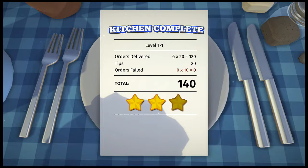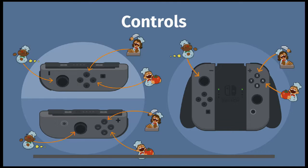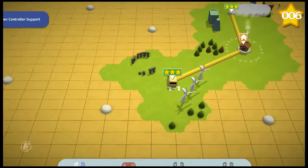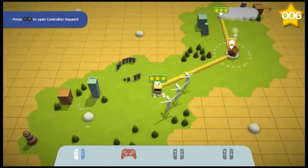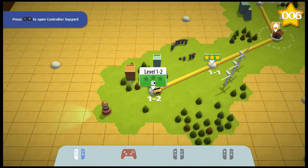We needed 80 and we got 140. Nice, not too bad. And we unlocked a chef. Yeah, we got the fat kid. I don't know what his name is. I don't think they even have names — we're just generic chefs. We're all just short, pudgy chefs. Why we gotta be fat? Why does a chef gotta be fat?